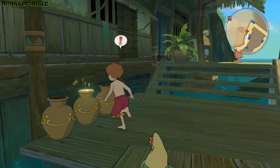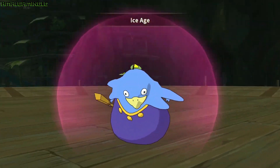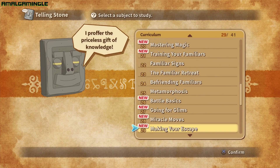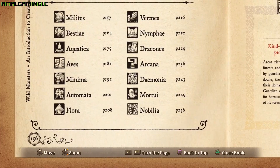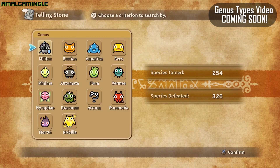Hello aspiring familiarologists. I'm Heather at Amalgamingle and I'm a huge Ni No Kuni nerd. Being a Ni No Kuni nerd, I've studied the Wizard's Companion and absorbed everything that Tellingstone has to offer. But one of the most confusing elements of Wrath of the White Witch is the classification of familiars. With 14 different genus groups and hundreds of familiars, it is fair to say that level 5 wanted an intricate system.